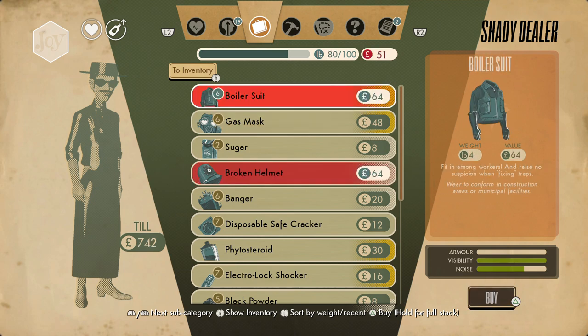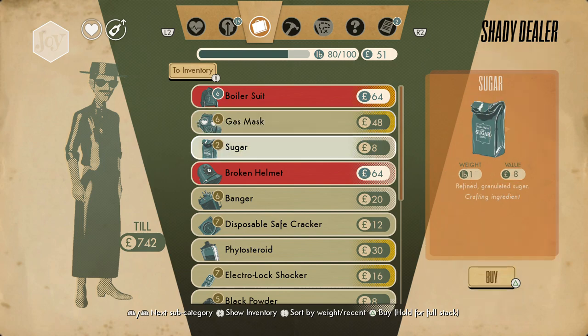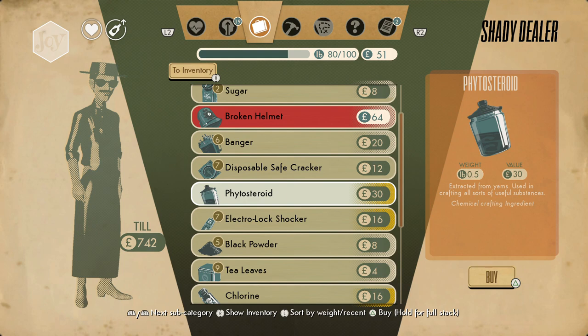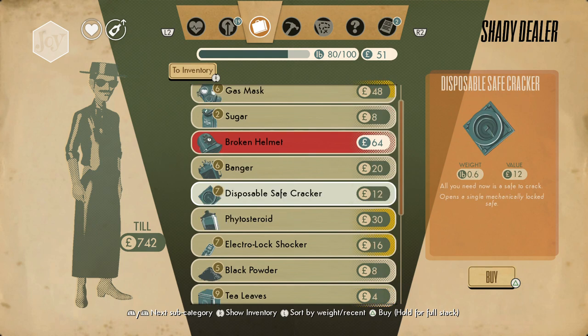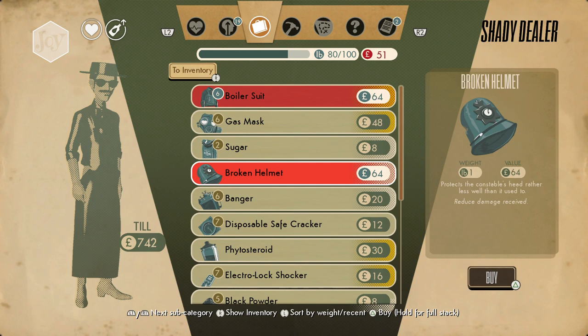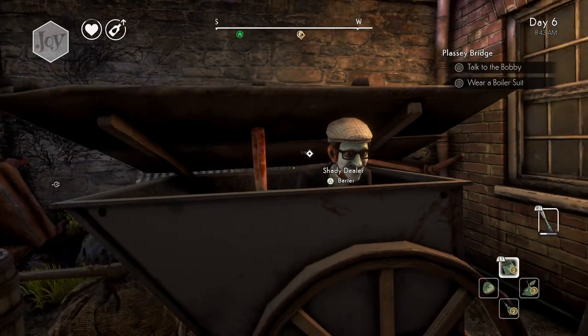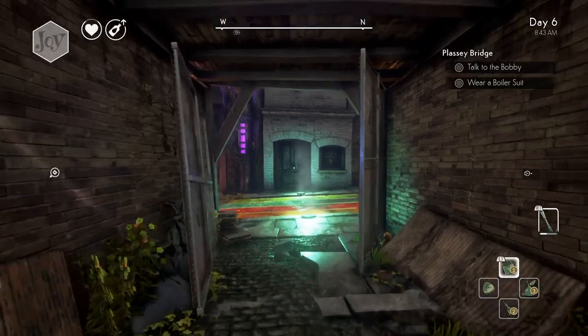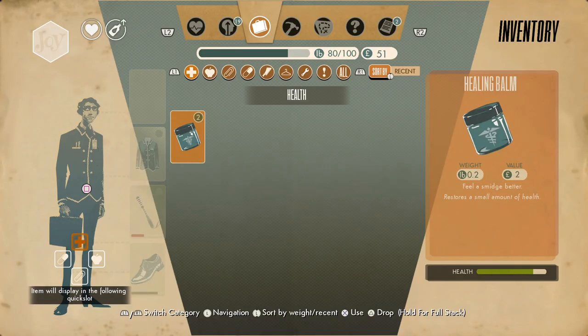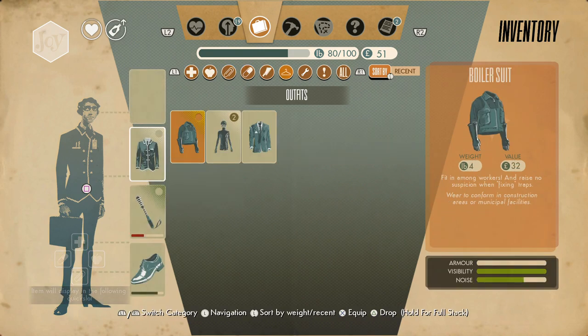Okay, let's buy this boiler suit. Do we wanna buy anything else? I think I'm gonna buy one more of these. Nonetheless we have one, so then you can put your boiler suit on — it's now in your inventory, there it is.